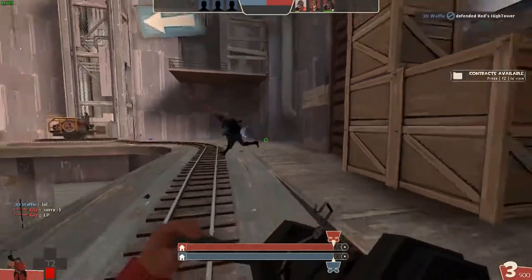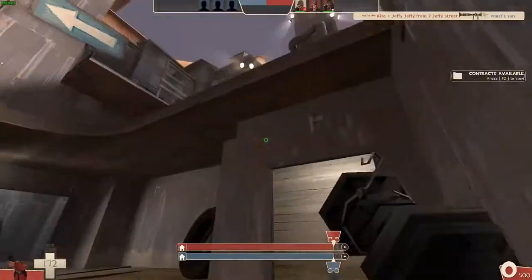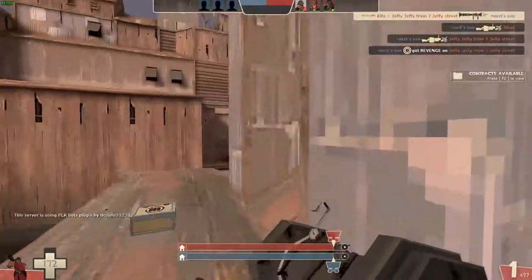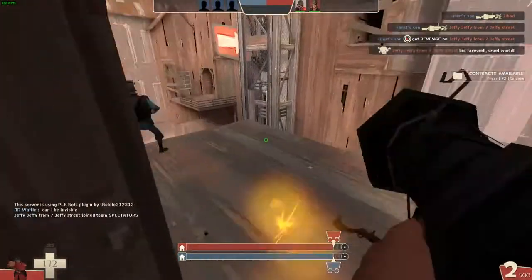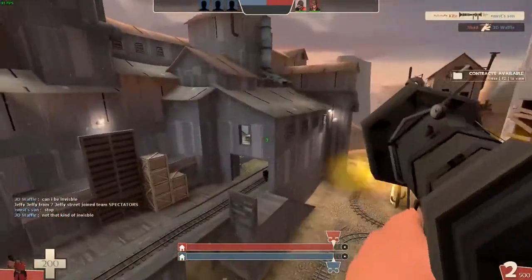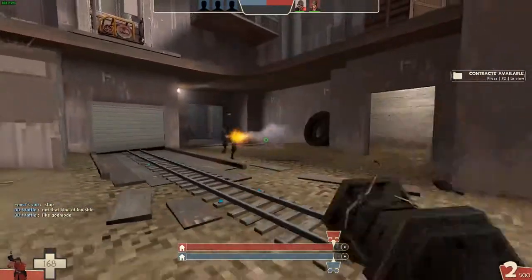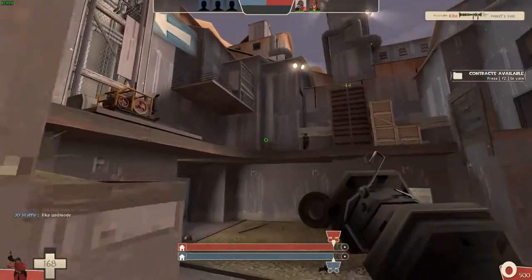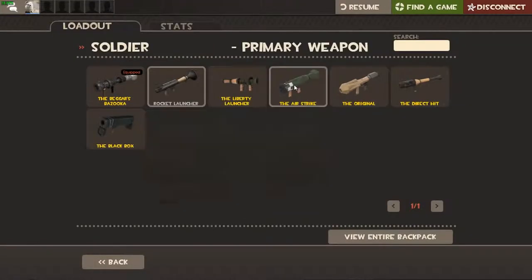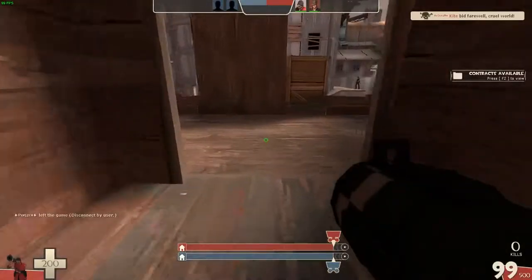Oh here he is — my nemesis. Easy. This guy, he's my nemesis. We're just gonna target him. What are you doing, sir? Easy. You can even do the Direct Hit — it goes super duper fast, even with this.